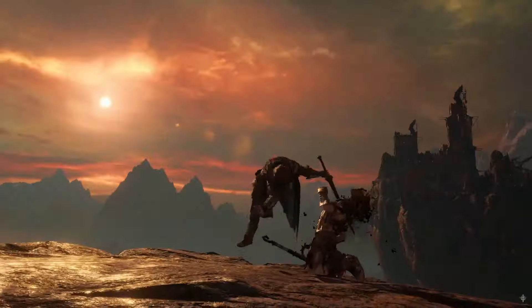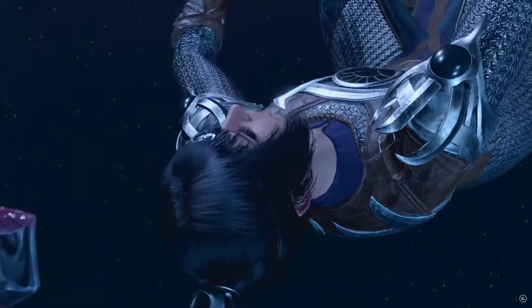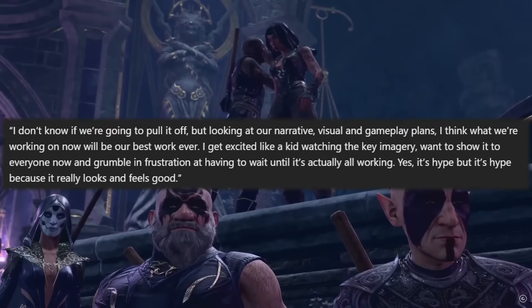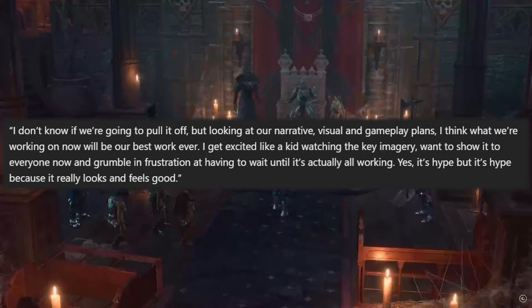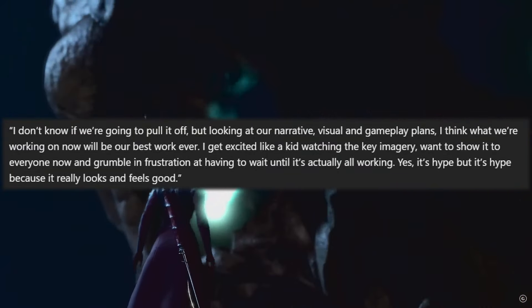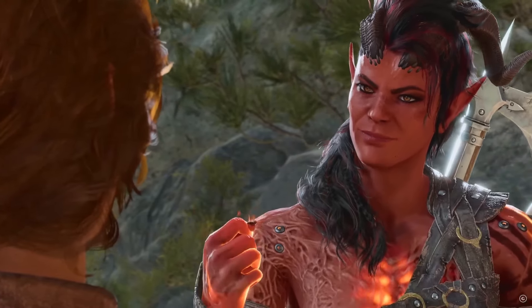This was a really interesting move and honestly some of the company names are really silly, but hopefully they can pull themselves out of this hole. They have some amazing IPs and very talented studios, but it doesn't seem like anything's going to get better anytime soon. Larian Studios, developers of Baldur's Gate 3, are currently working on two new titles which have not been named. Swen posted that they are very excited and wishes they could show the world now. He said: 'I don't know if we're going to pull it off, but looking at our narrative, visual, and gameplay plans, I think what we're working on now will be our best work ever.' That sounds awesome — I love seeing passion in game developers when they really love what they're doing and it's not just making a game for profit.